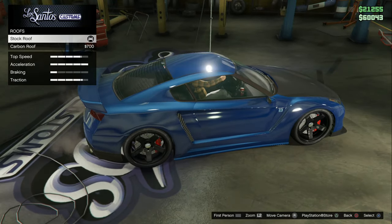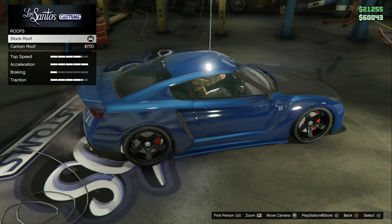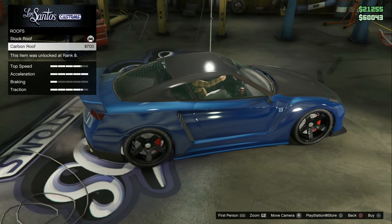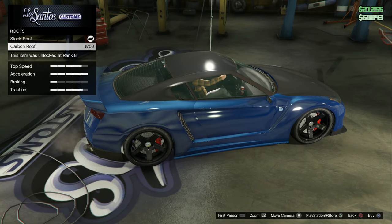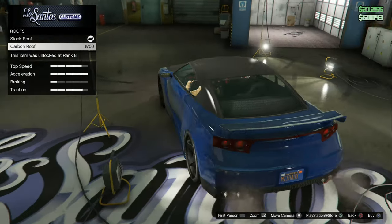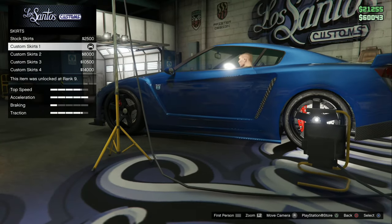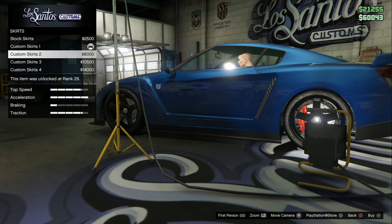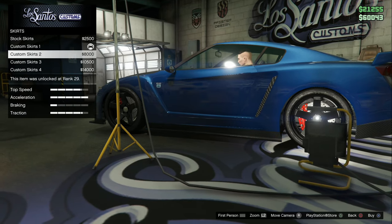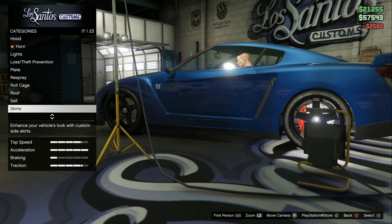You can do a carbon fiber roof, but his does not appear to have carbon fiber over the window/A-pillar area on the side — just the roof panel itself. For side skirts, it does have a carbon fiber side skirt on the real car but it's a flat skirt with no ridge, so stock is the closest option.